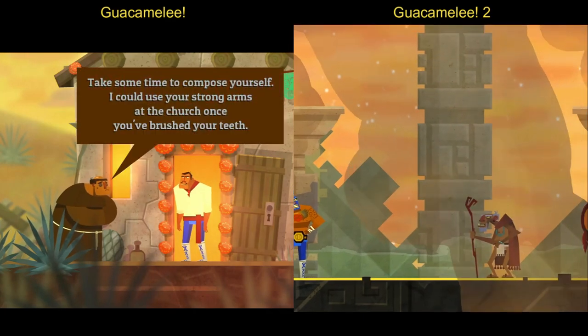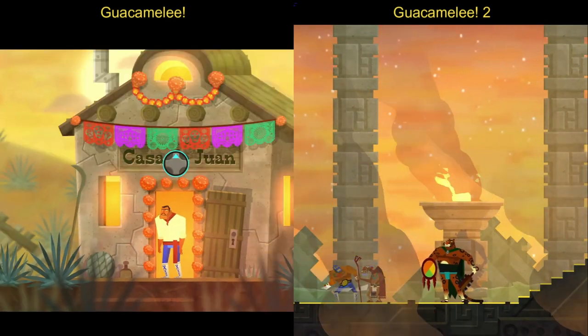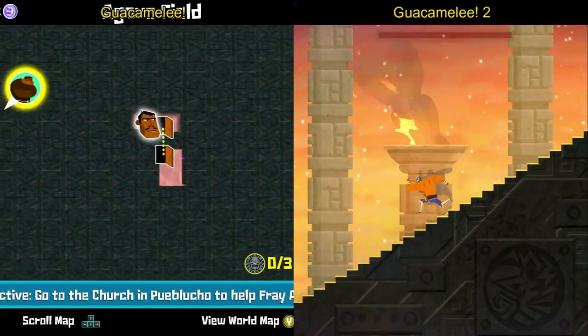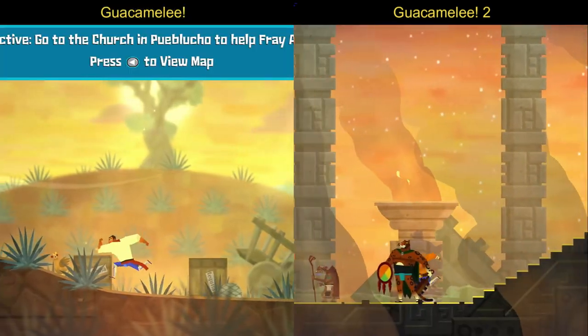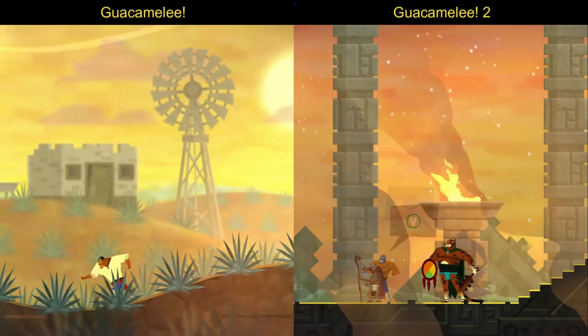In both games there is nothing like a multiplayer option in the menu — you just have to play the game solo at the beginning at least. In the first game it's going to take about 12 minutes, and in the second Guacamelee game it's going to take about 15 to 17 minutes before you can play with friends.